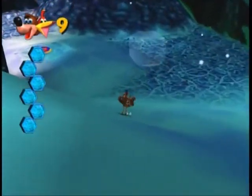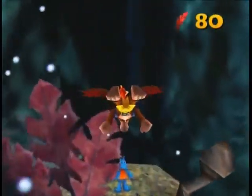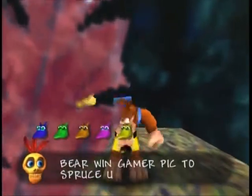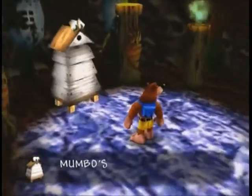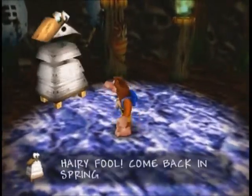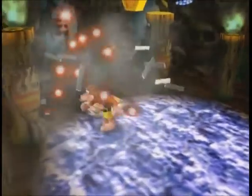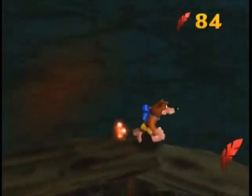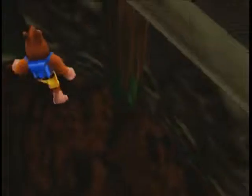I wonder what's going on in Mumbo's hut. First let's get to the top of the skull to grab that last jinjo. After rescuing all the jinjos you get a gamer pick. Mumbo's on vacation — come back in spring. Yeah, I'll come back in spring and so will Mumbo, but you won't. That's for sending an endless swarm of bees on me throughout the whole entire game, especially in the summer of Click Clock Wood.